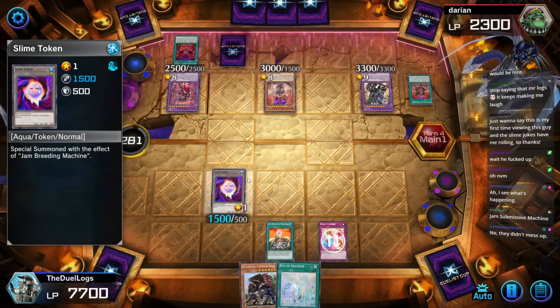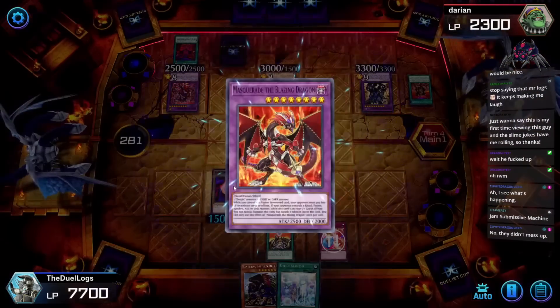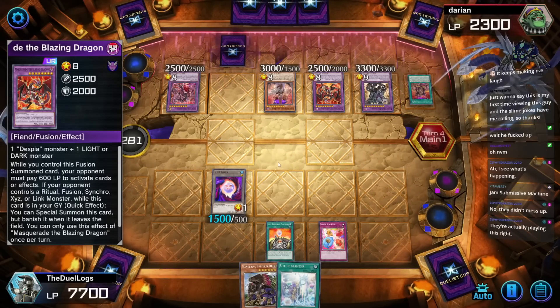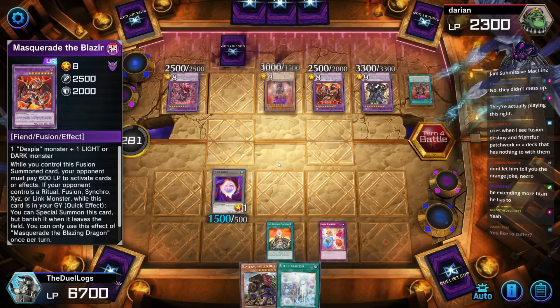I just realized there's a card that summons Slime Tokens better than Jam Breeding Machine — why am I not playing that card? And it's searchable too! Why did nobody tell me?